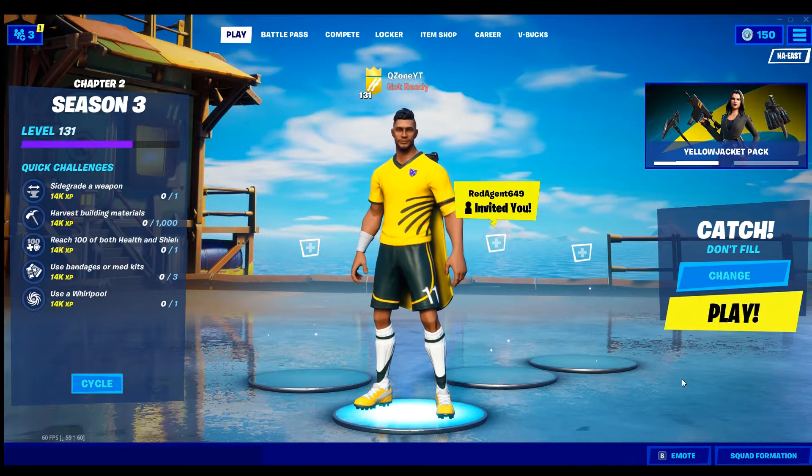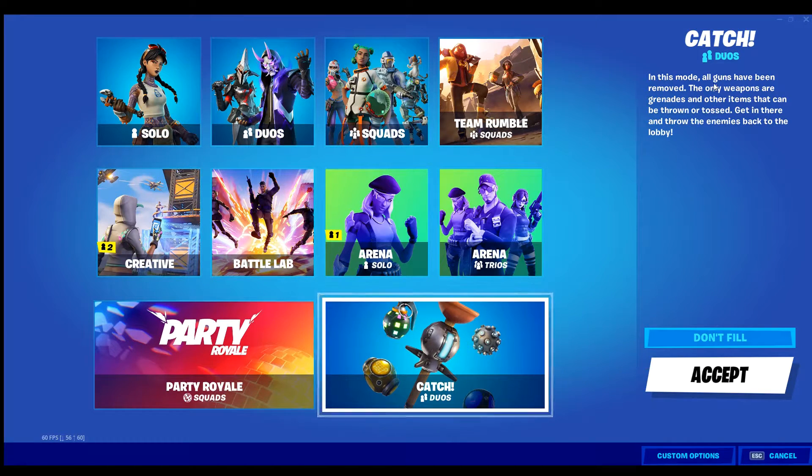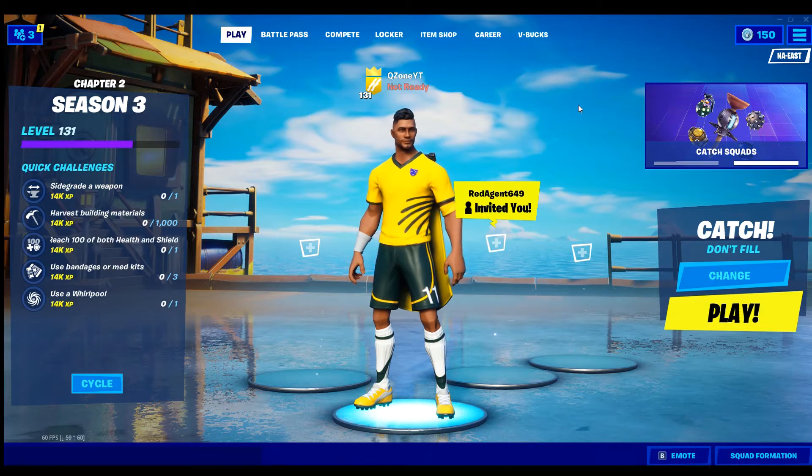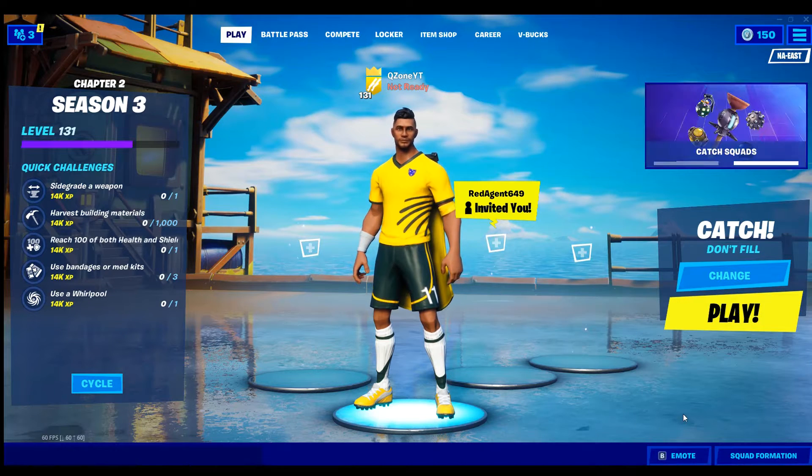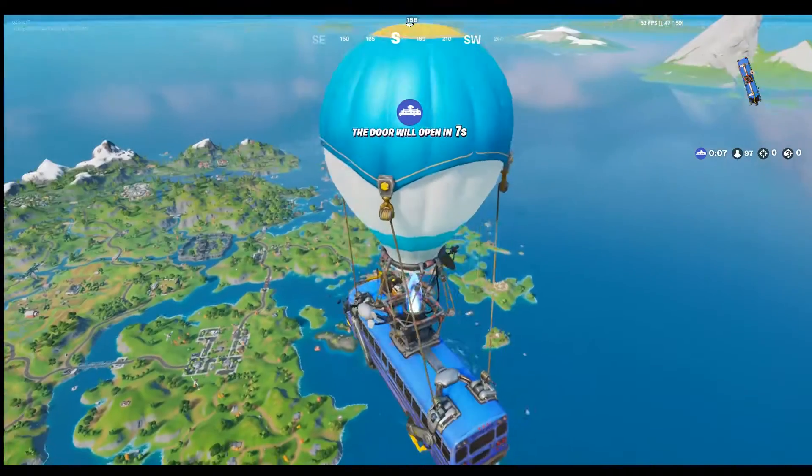We are playing the eighth LTM — that is Catch. Catch is basically: all guns have been removed, so it's just things you throw — port-a-forts, impulse grenades, boogie bombs, clingers. Clingers are one of the only things that can actually deal damage to players. That's what Catch is, let's get started!